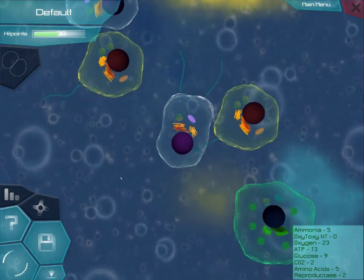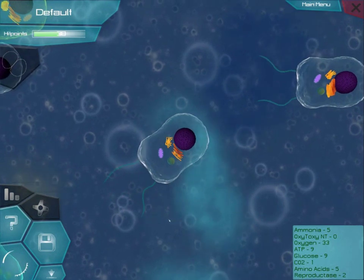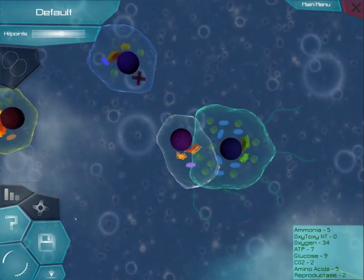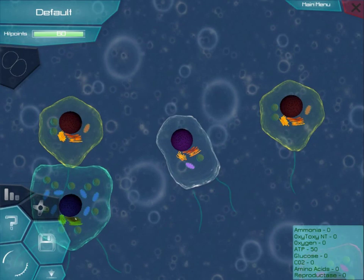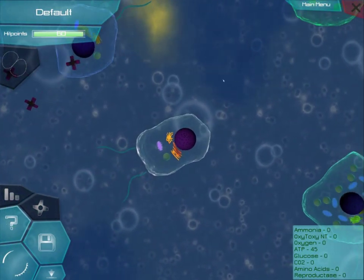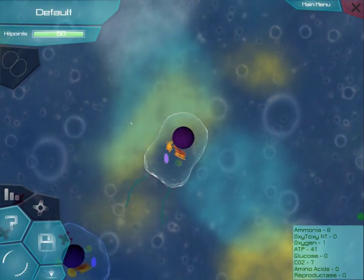So I'm just going to keep absorbing compounds until I can find some predatory cell. So this is oxygen — you can see my compounds increasing as I am doing stuff. CO2, if you were wondering, is a byproduct of mitochondria cellular respiration. So it absorbed me, so I am kind of dead now. I'll just keep moving. If you look at the bottom right, all of my compounds are gone, so I kind of have to keep finding more compounds if I want to reproduce.